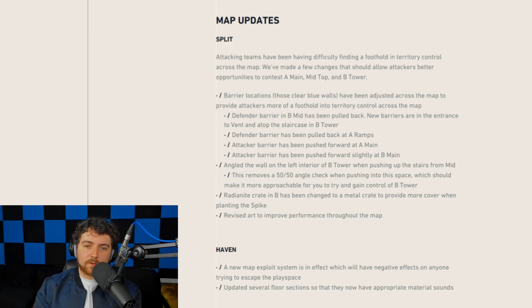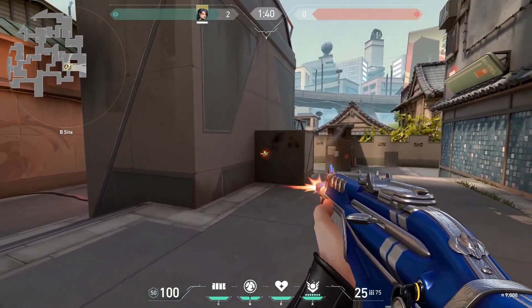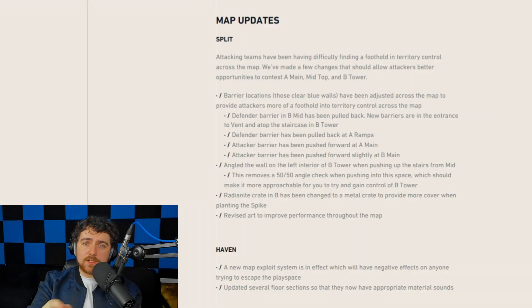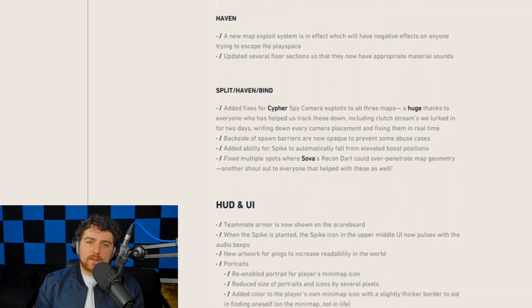On the B bomb site, the radianite crate has been changed to metal to stop easy wall-banging and provide better cover. They also revised art to improve performance throughout the map. There's a new map exploit system — the Omen and Sage out-of-map exploits are no longer possible, as the system presumably kills you instantly. There are also updated floor material sounds.